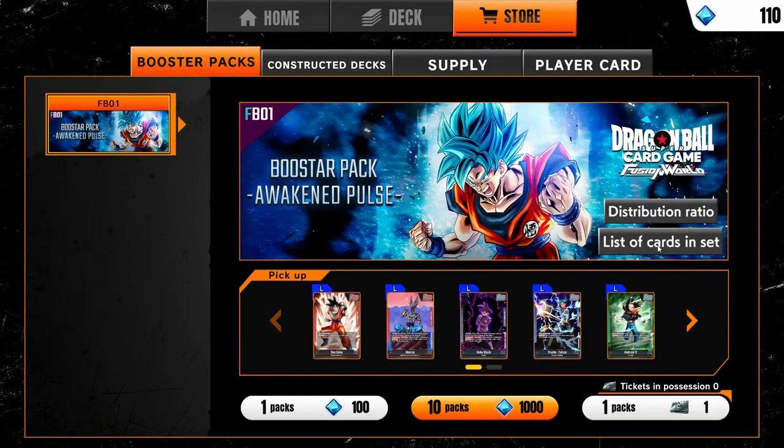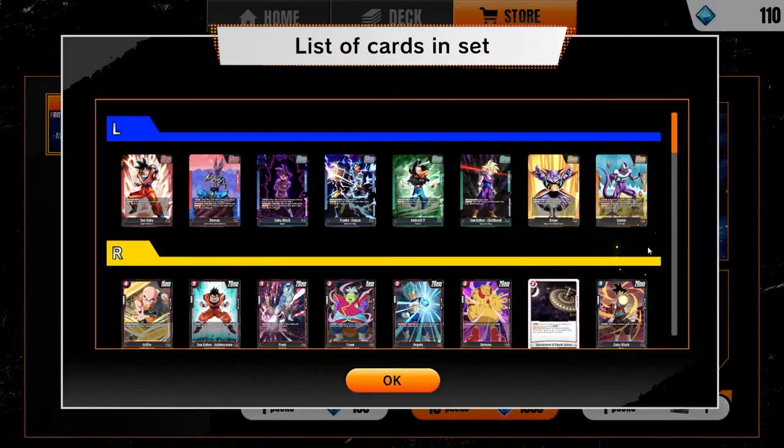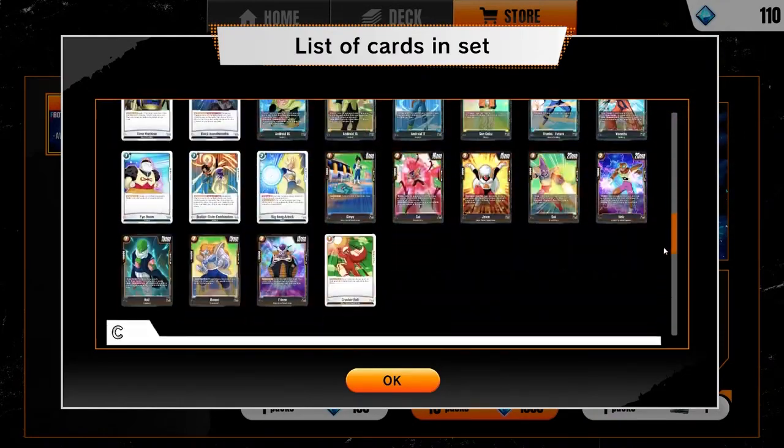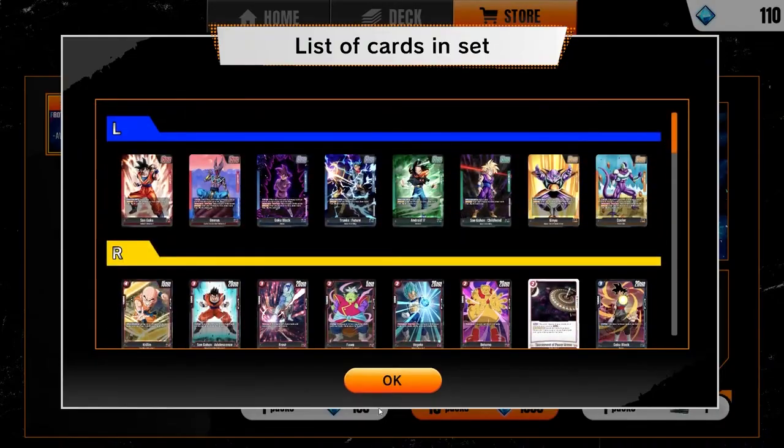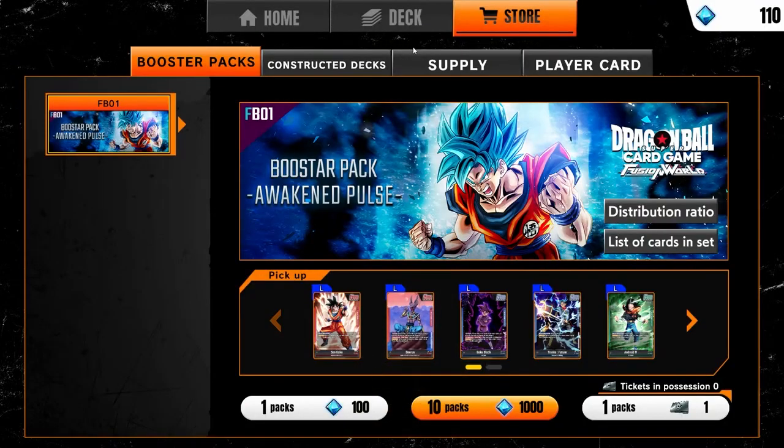There's also a booster pack — when you first play the game you get a free 1,000 gems to buy packs. Unfortunately there are a lot of good leaders but not a lot of good support, so you'll be using the bulk of what's in the starter decks to make any other fun decks, because getting gems is actually really hard.